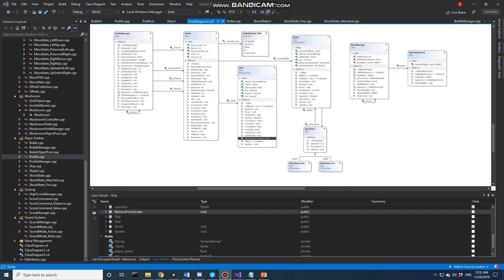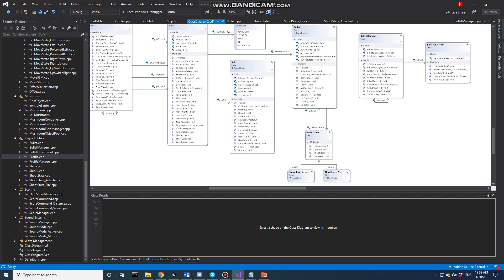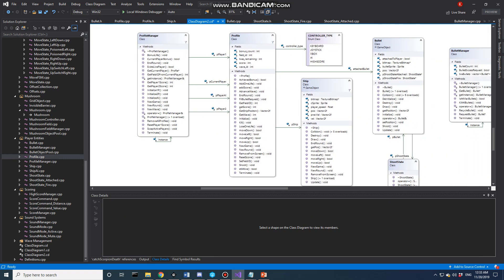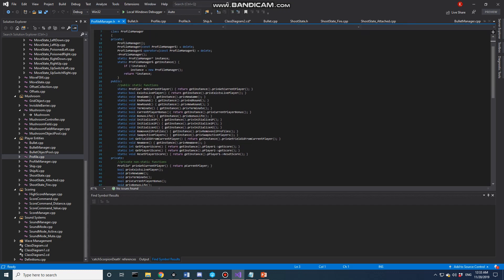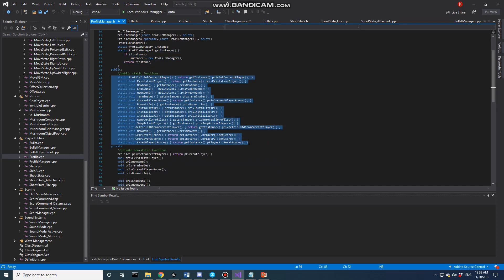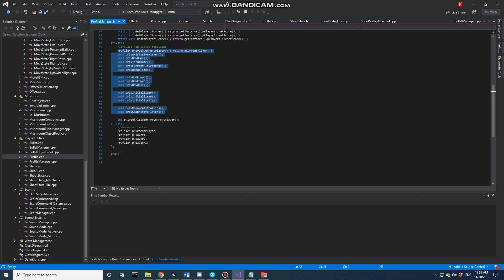Starting here in part two, we're going to take a look at our profiles and all our different player entities. We have a Profile Manager — this Profile Manager is a singleton. We have a static instance and a static get instance. All public functions are static, and all non-static functions are private. So we have that set up correctly.